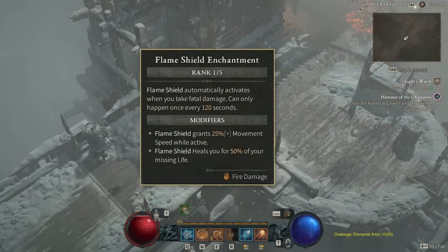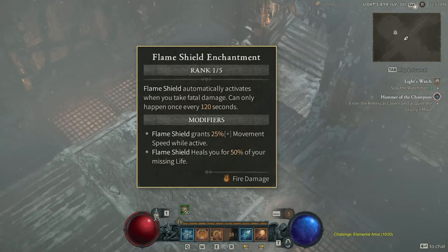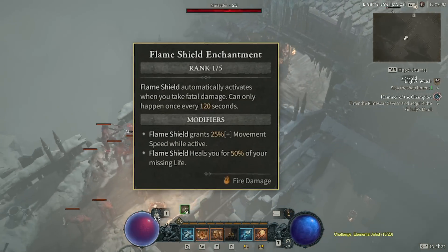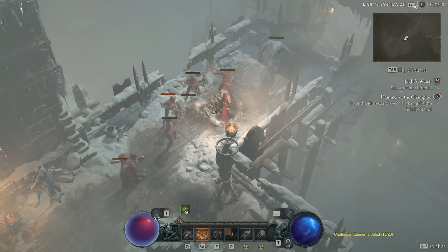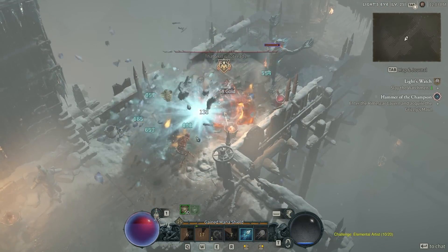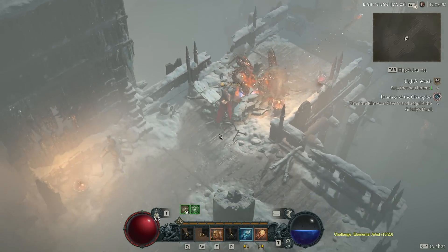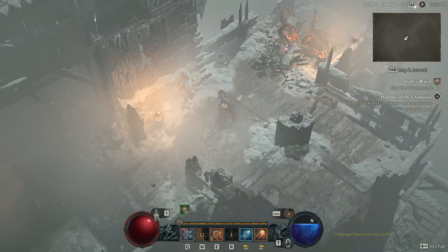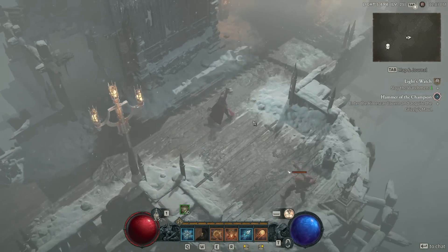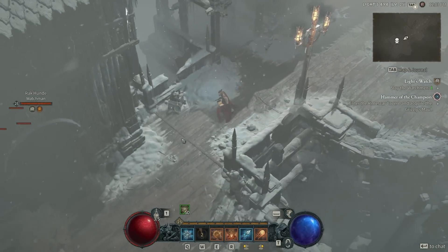Hardcore players take note: Flame Shield can be slotted as an enchantment for a free death, which is going to be insanely powerful in hardcore content — essentially working like a free death passive from Diablo 3, where if you die you're instead taken to low health and made immune to damage for a few seconds so you can recover. It does have a two-minute cooldown, so don't die twice in a row. Other classes don't presently get a free death passive, so this is incredibly powerful — maybe even too powerful. Free death passives should probably be on all classes or none.